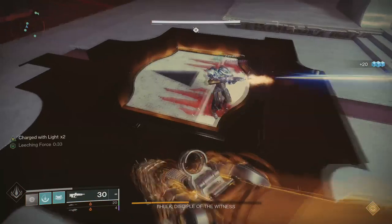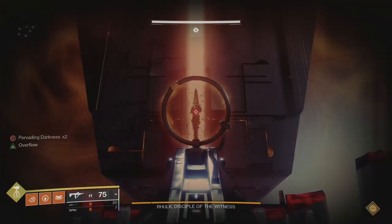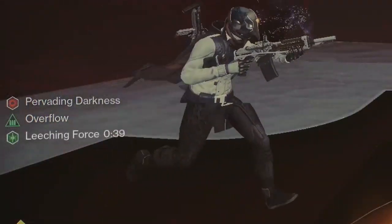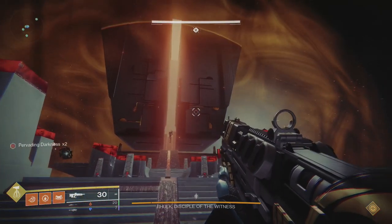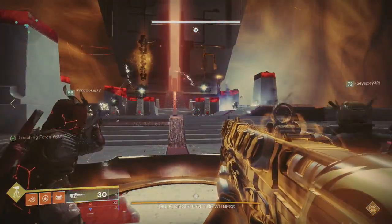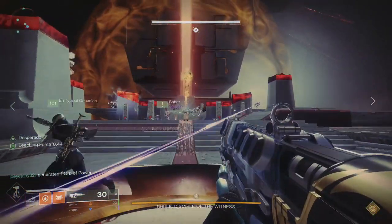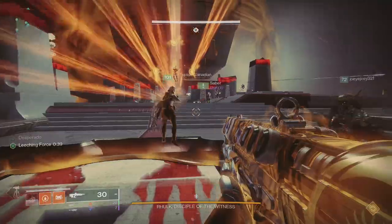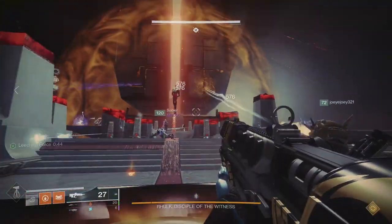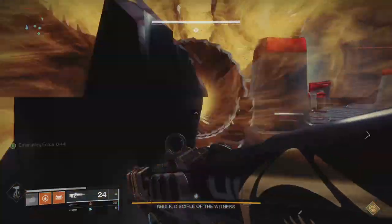Once Rhulk appears, it's a mad dash to get everyone into position. Have somebody on the leeching team stay on the center plate with the symbol of gift. Rhulk will spawn a giant crystal above his head — have this person on the plate shoot this crystal, and they'll get a buff called Leeching Force with a timer. If the timer hits zero, you'll die, so everyone needs to move fast. Immediately have the other person on the leeching team and one person on the laser team shoot the smaller crystals that spawn in the back of the room — this will split the leeching buff to those two players. The person on the laser team who got leeching needs to find Rhulk, who will teleport to one of three sides — middle, left, or right — and shoot his lasers on that side. The person with leeching on laser team needs to get hit by this blast to get emanating force. Meanwhile, the other laser team member and the other leeching team member shoot the crystals again to pass leeching to the other laser team person so they can also get emanating force.